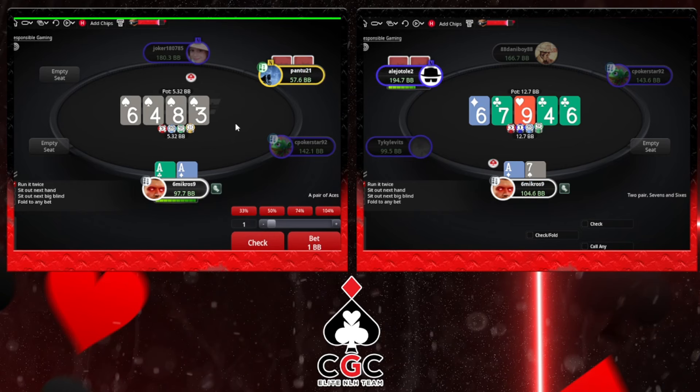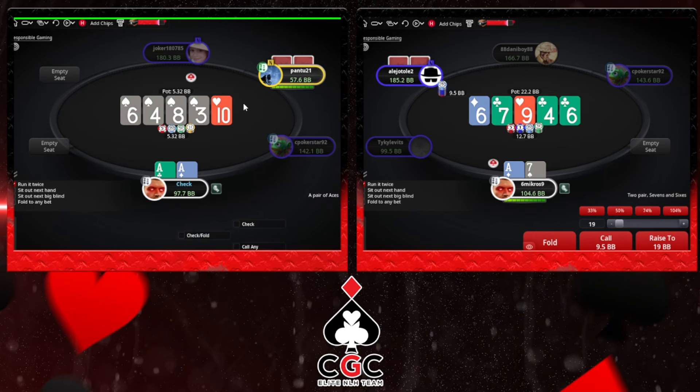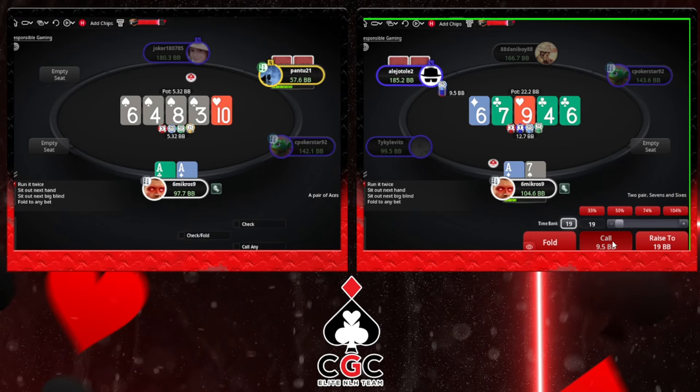Ace is no spade, doesn't want any protection. Versus two-thirds we'll have a very clear call. And I think on the river my hand will be a break-even call, especially on the two-thirds. I don't believe I will fold. He will have a lot of 5x in his range, 8x in his range, Jack-10, so I think I'm just gonna press call.